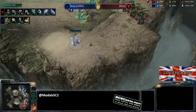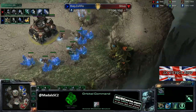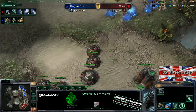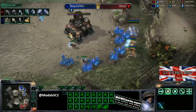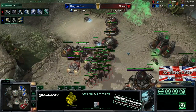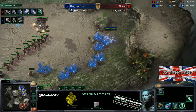This double immortal drop is going to be very annoying. Don't over-commit to anything - that is one massive thing to be thinking about. These units, if they were sitting further down here, would be able to defend both the natural and the third base. This is just too many losses. Multitasking becomes a really big issue here. Lifting up the base - I'd say that's a slight overreaction. There are vikings out on the field and more in production, so just go and pick off that warp prism. You don't need to fly this base all the way back - that's just delaying things unnecessarily.